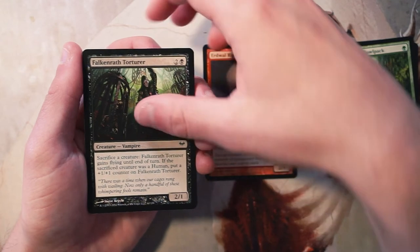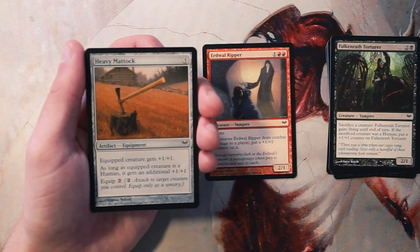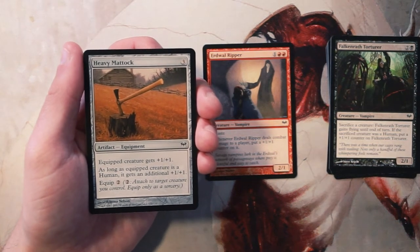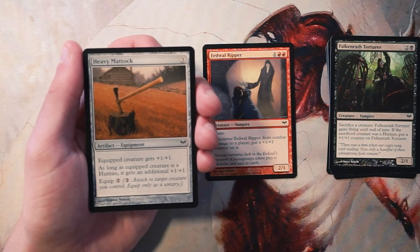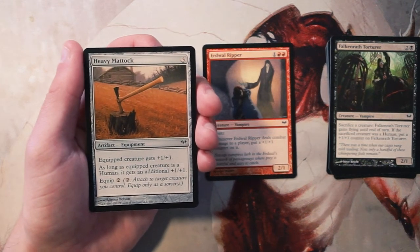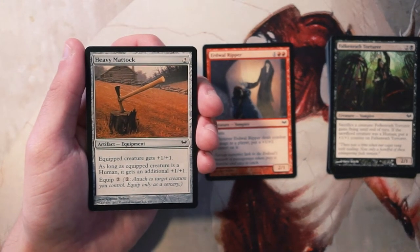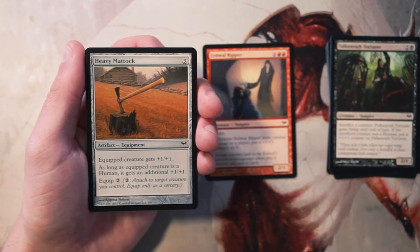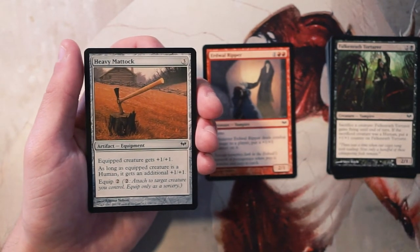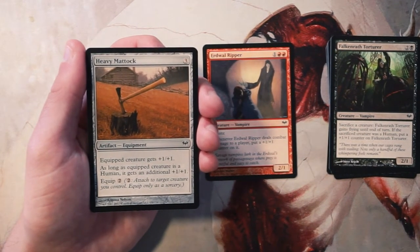Heavy Mattock is an equipment for three mana. It gives the equipped creature plus one plus one, and if the equipped creature is a human, it gets an additional plus one plus one. The equip cost is two. We're seeing a lot of that humans synergy in this set — there was a lot of tribal stuff. This card is kind of a filler in my mind. If you're in humans it's not a bad card, but if you're not, it's still okay — just not great, not super efficient.